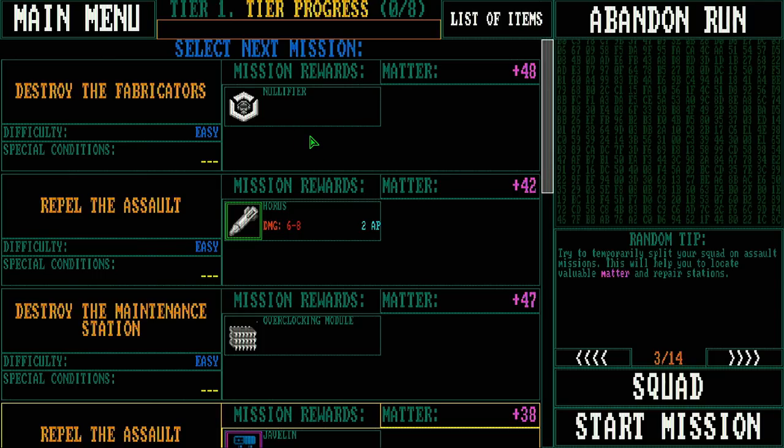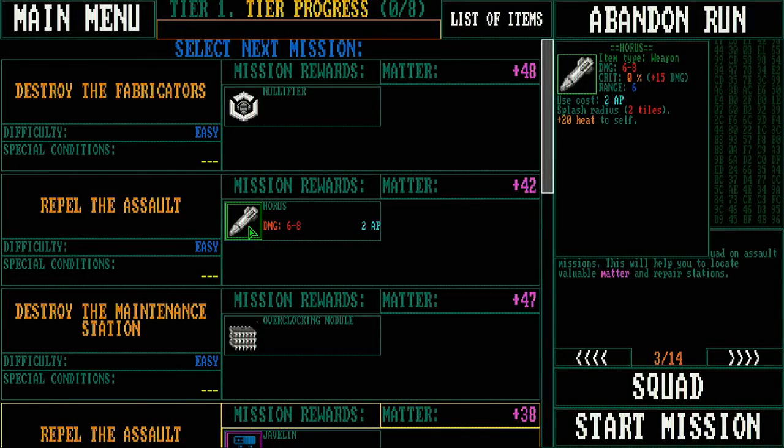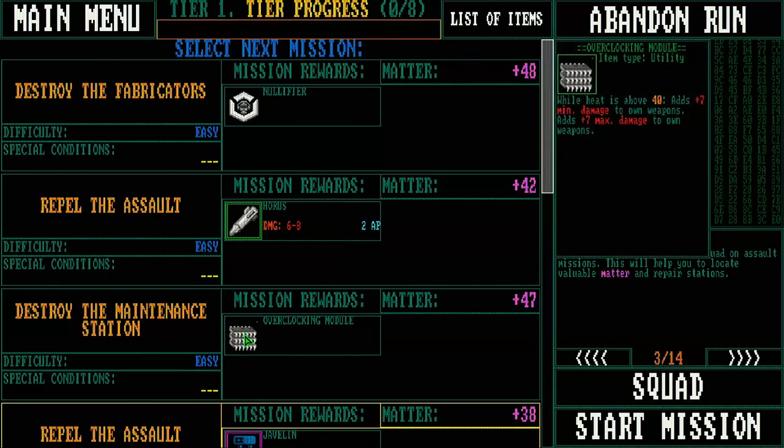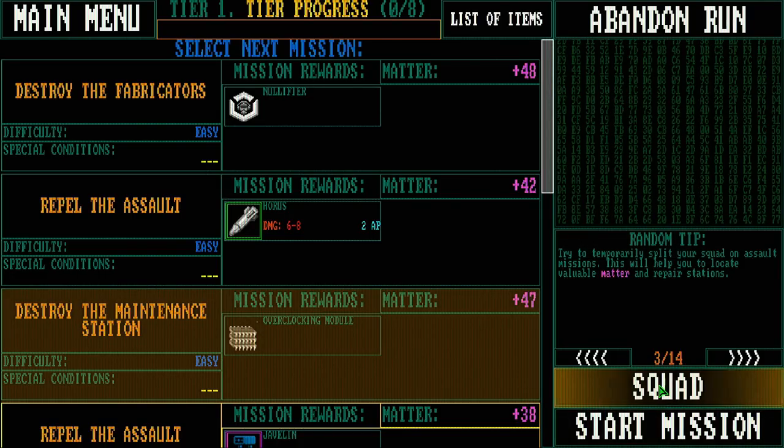We've got a mission to destroy the fabricators, and a mission to repel the assault that'll reward a Horus missile with a splash radius — looks like an AoE weapon. We also have an overclocking module: while heat is above 40, it adds 7 minimum damage to all weapons. That would be really good on the Atlas. Yeah, let's destroy the maintenance station — I bet we can do that.